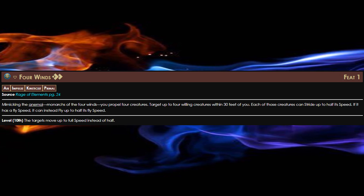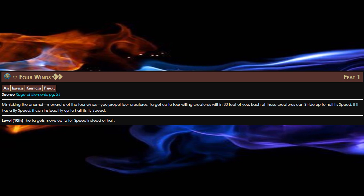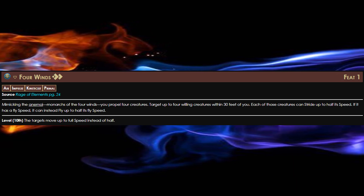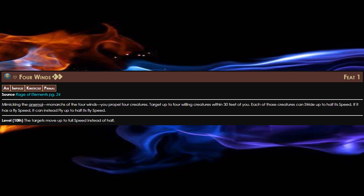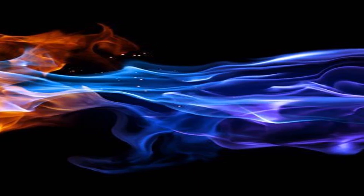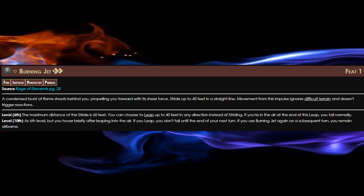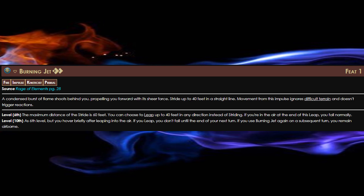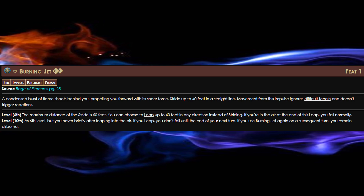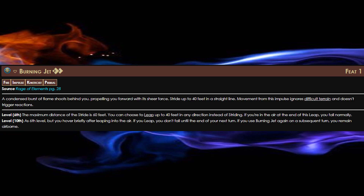Four Winds is one of the best Air Impulses there is. You can allow your allies to move during your turn so they don't have to during their turn, or at least not as far. And for a Tank build, like my Ancient Guardian I did last time, this can be huge. This is definitely something you want to use if you go first, and then maybe do a one-action Kinetic Blast.